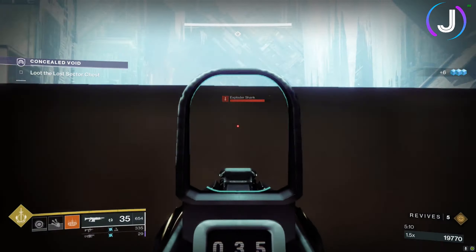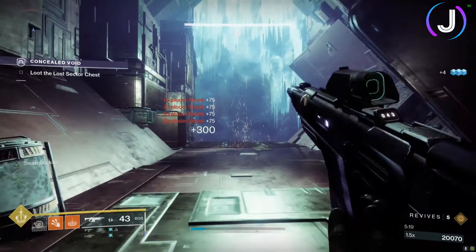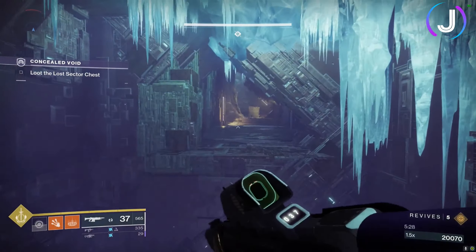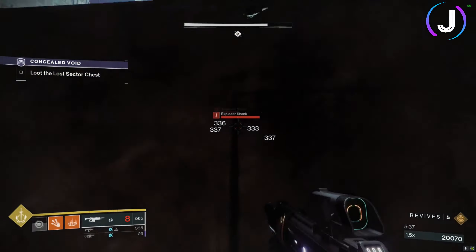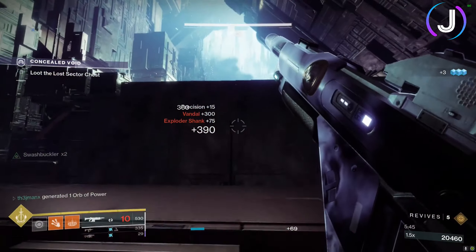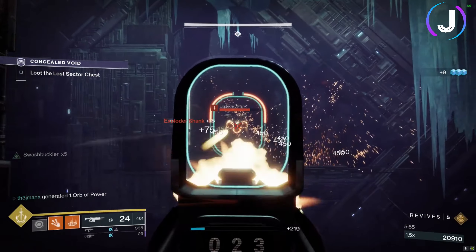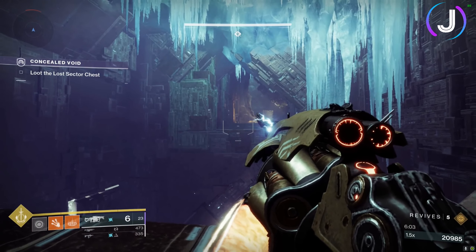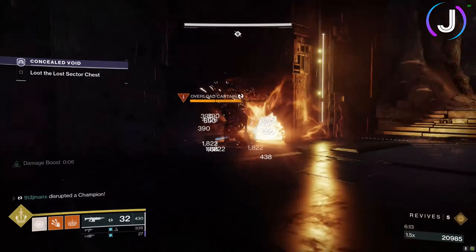On this bridge you'll see a bunch of Exploder Shanks. Jump up and down behind the little ledge — this prevents the Vandal and Overload champion behind them from shooting you while they push up. When you jump to the other side, more Shanks spawn, so you can jump back and use the same strategy leveraging that ledge. Try to save your melee or grenade to stun the champion. Clear the Exploder Shanks, wait for your solar grenade to come back, stun the champion, throw Anarchy, and throw another grenade for good measure.